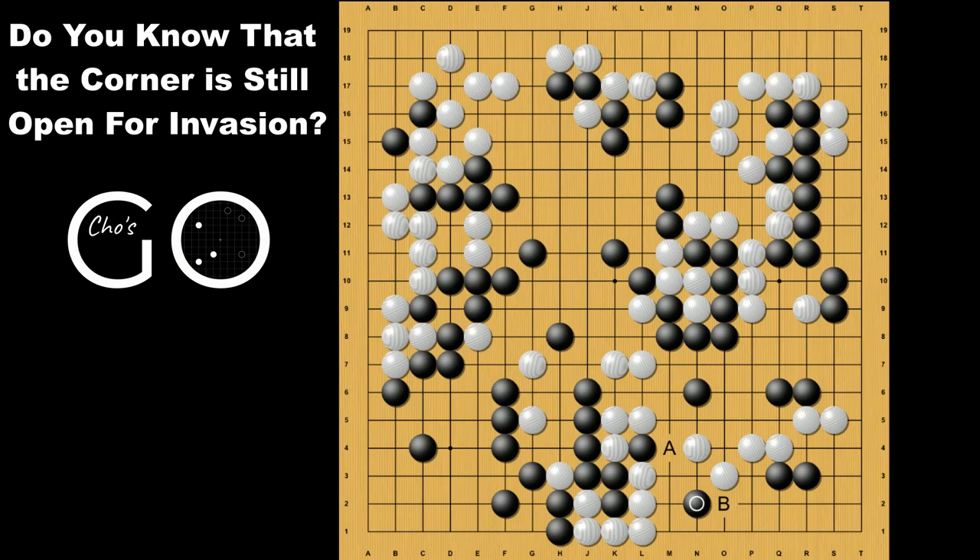White gets in big trouble by that move. Now A and B are miai. If White blocks here, Black moves the dead stone and White is dead like this. So White must take the one stone and Black connects underneath. White makes the monkey jump and Black blocks like this, and makes sente. Here comes another life and death problem. This problem is very practical and essential, so you need to try by yourself and learn. It's Black to make a ko.